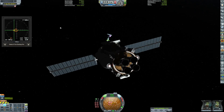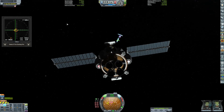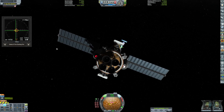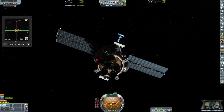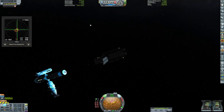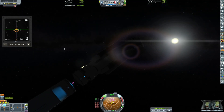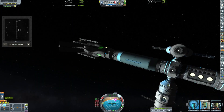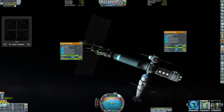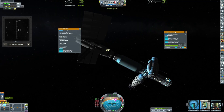Here we are lighting up our docking indicator. We are slowly but surely moving in at 10x speed, coming in close and docking to the station. Give it a little jiggle — that's fine. Now we are transferring propellant, ores, and all sorts of stuff into the rest of the station.